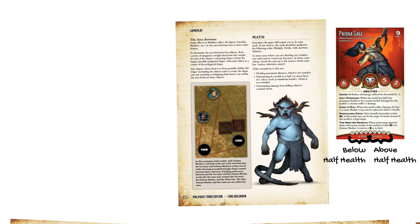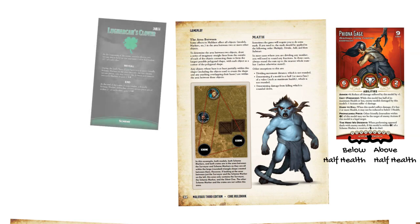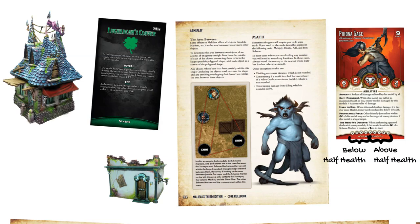Now that we've covered rounding and division, let's work on geometry. Certain abilities, actions, and schemes refer to the area between pieces of terrain, markers, models, or any combination of them all. You draw a polygon from the outside of each model's base, marker, or piece of terrain to create the largest space possible — anything within that polygon counts as the area between. All models with this type of effect refer to the area between the model and a marker, much like the image example now in the Core Rulebook. The Lucrecon's Clover special scheme also uses this area between in its reveal condition, requiring two scheme markers in the area between two previously chosen pieces of terrain.